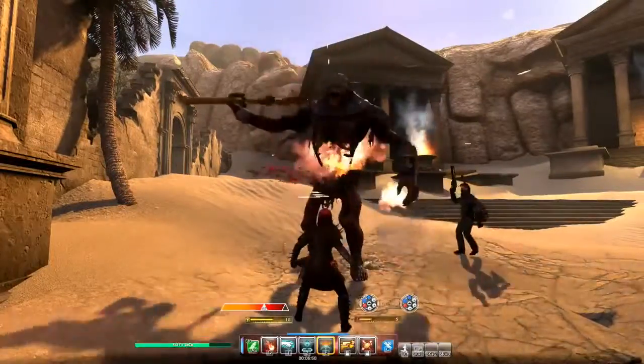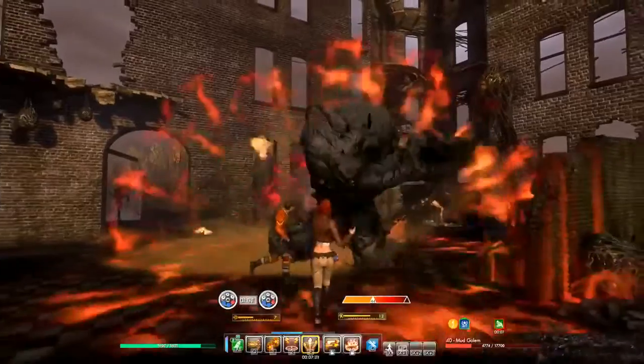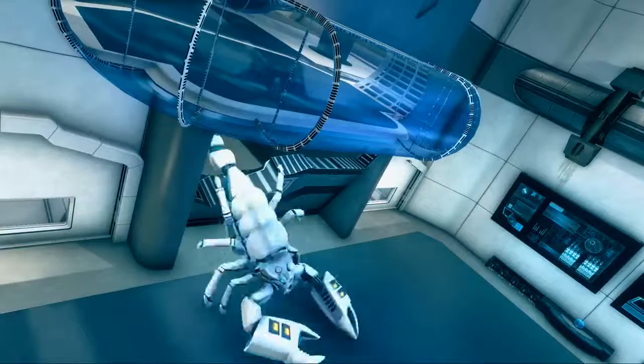Combat in Secret World Legends is dynamic. The flow of the fight will change based on which actions you take and what results you get from using your abilities, and by which abilities you're taking into the fight. Each of the weapons have several abilities that can be further modified by passive abilities, giving you an incredible amount of builds to choose from and tinker with to find that perfect playstyle.